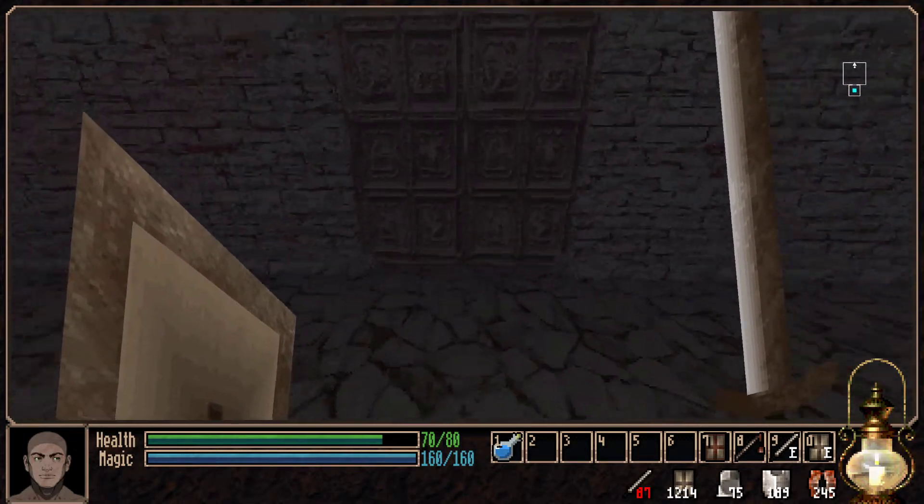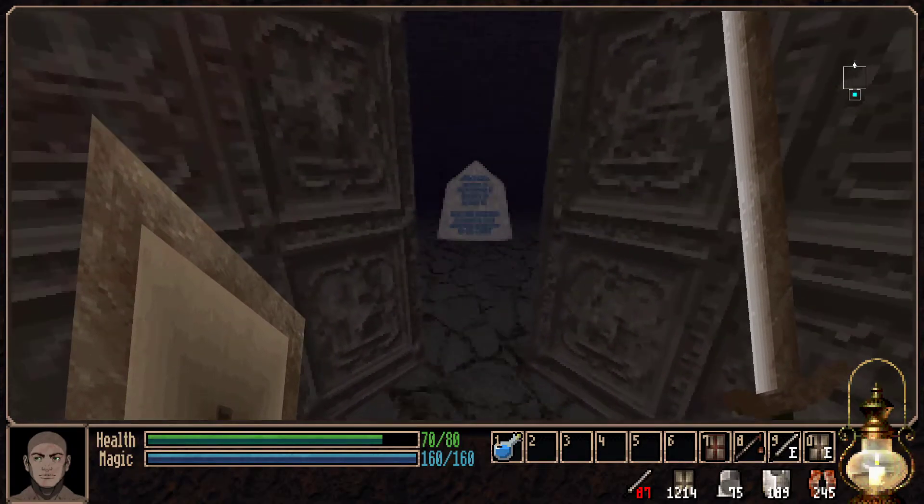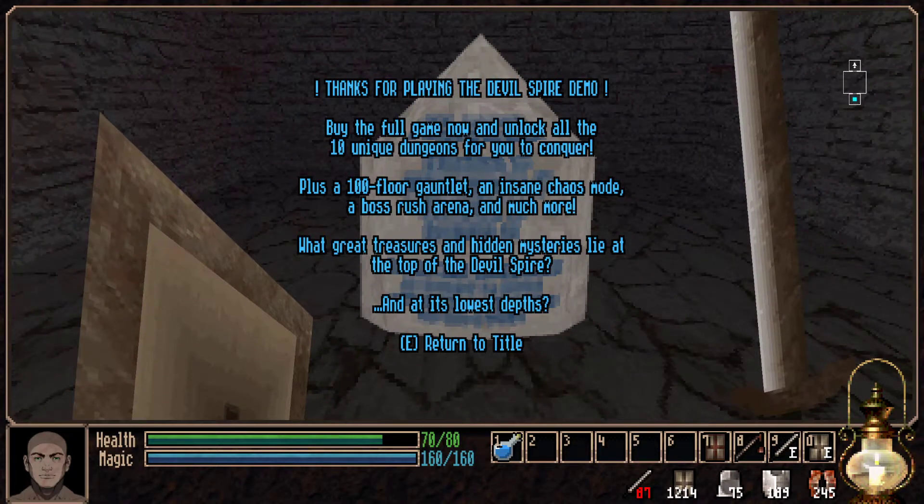We open the door and find our way to the end of the demo - thanks for playing. The full game has 10 unique dungeons for you to conquer, a 100 floor gauntlet, an insane chaos mode, a boss rush arena and more. Chaos mode sounds fun as well.